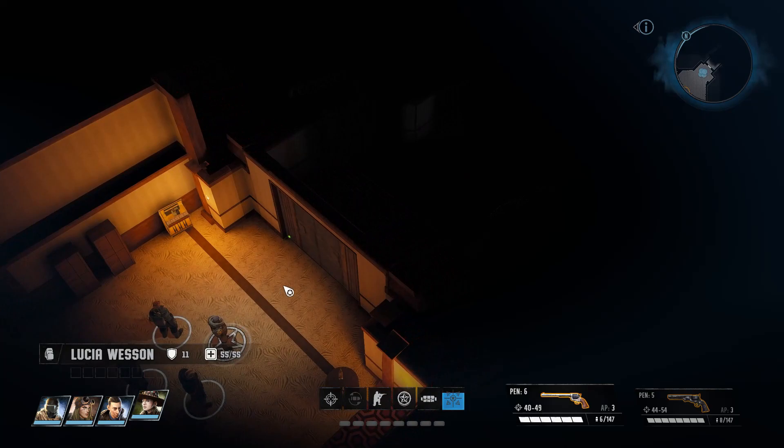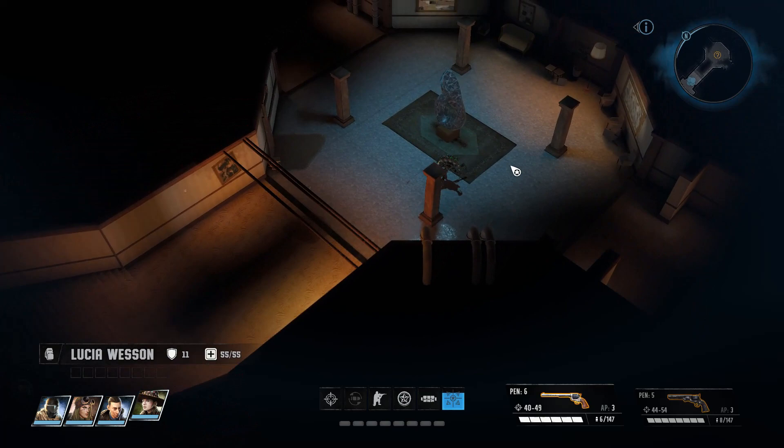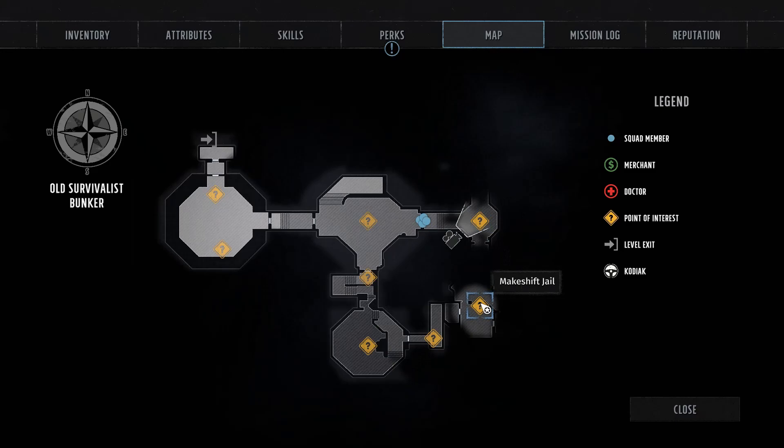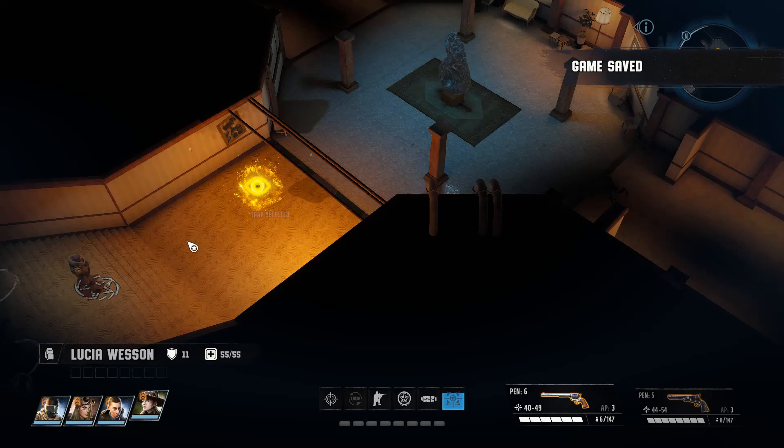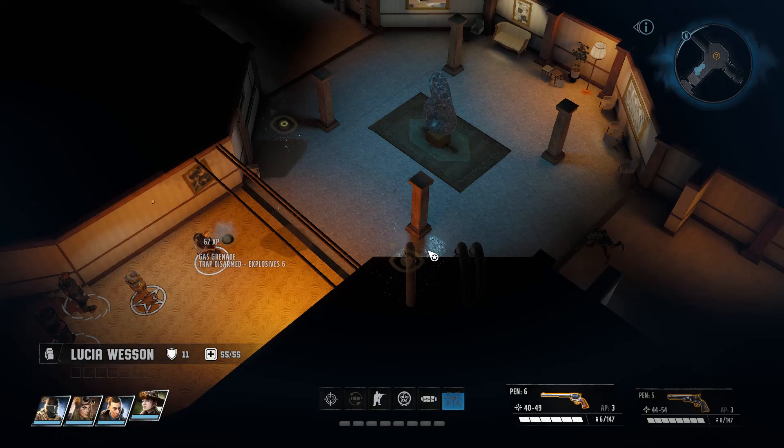Welcome back everyone, my name is Altamar and we're continuing our let's play of Wasteland 3. We're preparing for at least two more battles. We're in this hallway and need to get to the makeshift jail room. There's another room up ahead, and there's an enemy in this hall somewhere — I saw it over there, like a bomb hopper or something. There's also a trap here.